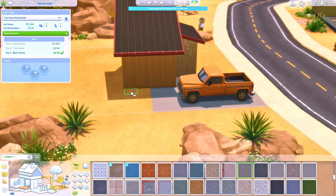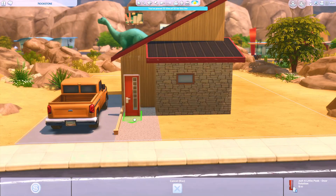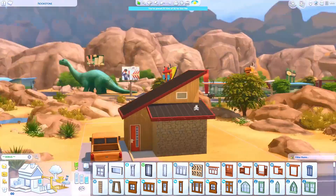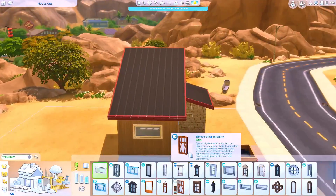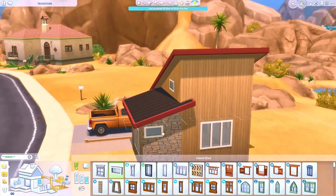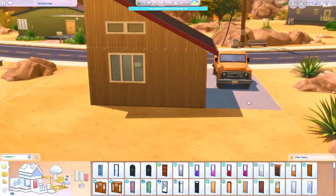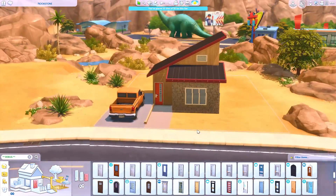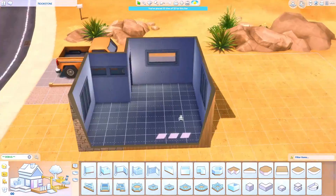So this build is in Oasis Springs — I really wanted that vibe. I wanted to build a micro home there because I wanted that modern-looking roof style, and I just thought it would look really good on a small home. I feel like it really does add more to the build since the house is close to a box shape, and the roofline just makes it look better.